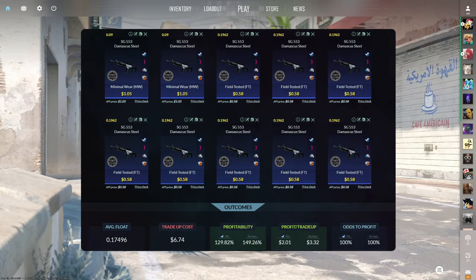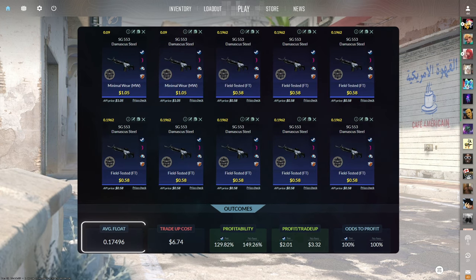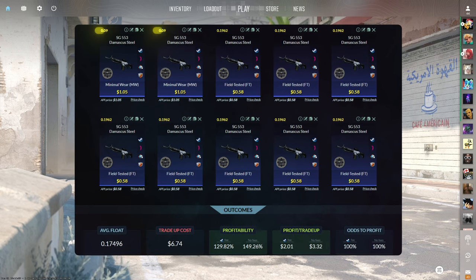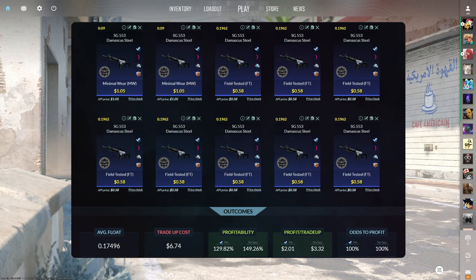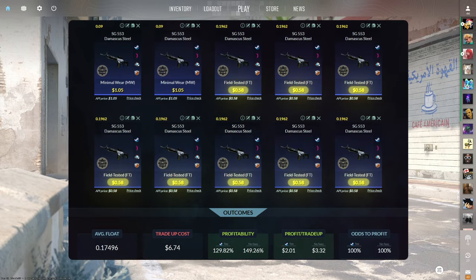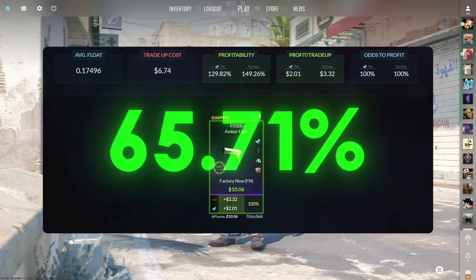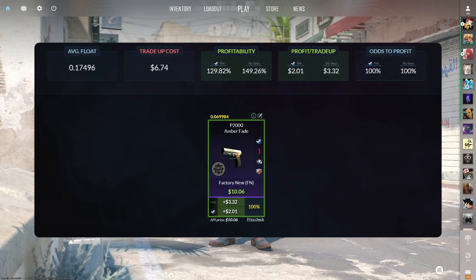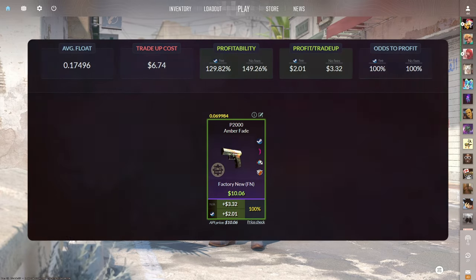The second trade-up consists of two Minimal Wear and eight Field-Tested Mil-Spec skins from the Dust2 collection below a 0.175 average float. The easiest way to do this is by getting the Minimal Wear skins below a 0.09 float and the Field-Tested skins below a 0.1962 float. Make sure to get the Minimal Wear skins for $1.05 or less and the Field-Tested skins for $0.58 or less. This trade-up costs $6.74 total and has a 129.82% profitability after Steam fees. There's only one outcome, so you're guaranteed to make over $2 every time with the factory new P2000 Amber Fade.